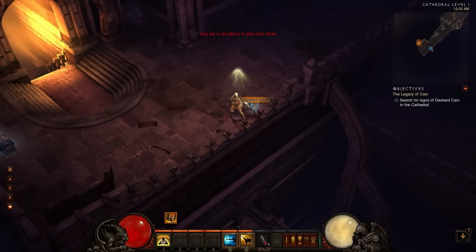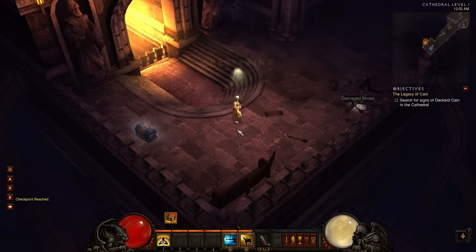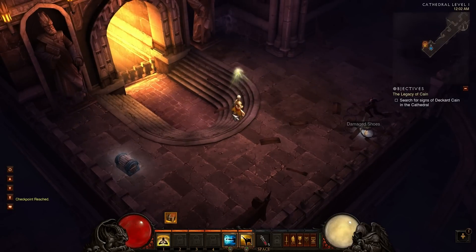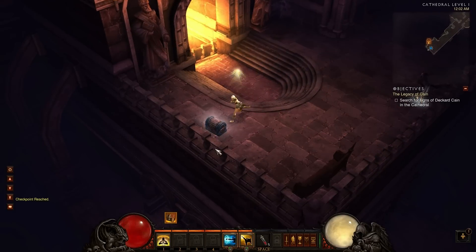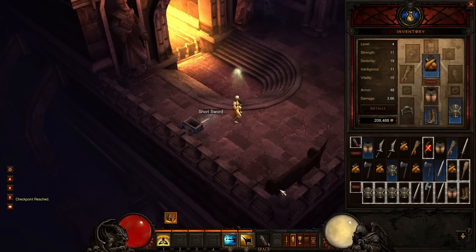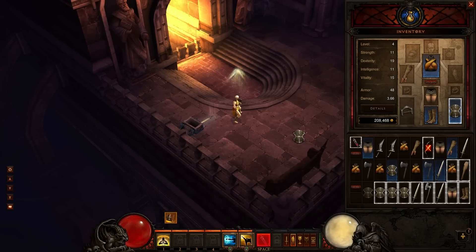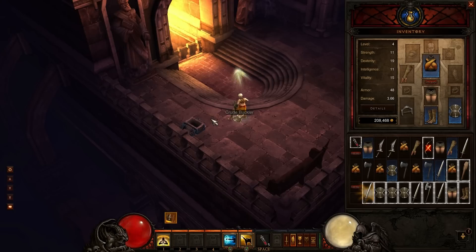My burden is too great. I can't go back to town yet. Later on in the game we'll actually pick up something that gives us the ability to portal back to town automatically. This is a gray item, so I'm going to get rid of the gray item and pick up the white item instead, because it's just going to be worth more gold. Let's go ahead and go into Leoric's Passage.